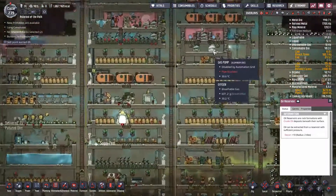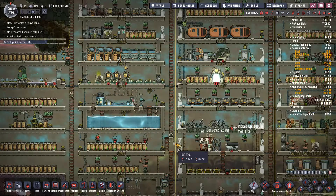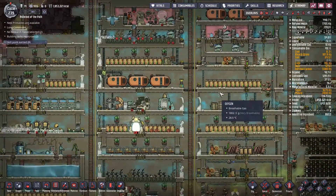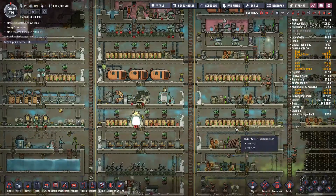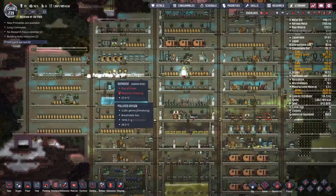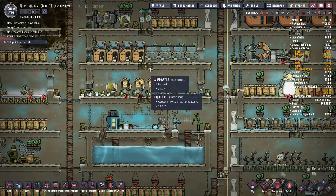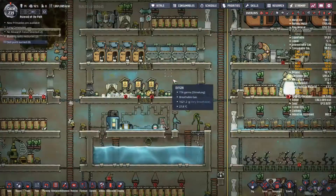Our electrolyzers are not really working very much. The main source of oxygen comes from our polluted mobs and also a bit from some of these other sources. We have tons and tons of oxygen from that — it's our main source of oxygen for anyone wondering. It's fine, a bit high pressure, but that's going to be fine.